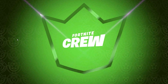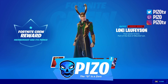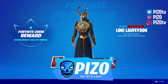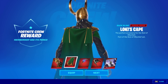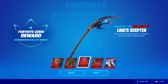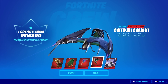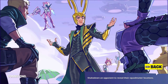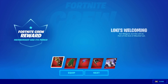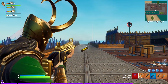Here we go, the July crew pack — let's go! We got the Loki skin here. I'm currently wearing the Loyal Shield back bling, which actually goes pretty well. The back bling is Loki's cape. We have Loki's scepter, a nice impact, and the Chitauri Chariot — my apologies if I mispronounced that — and then a loading screen.